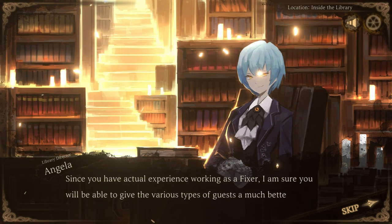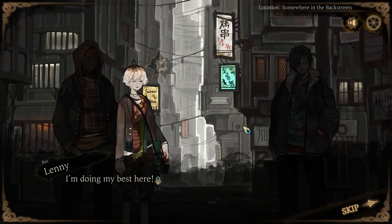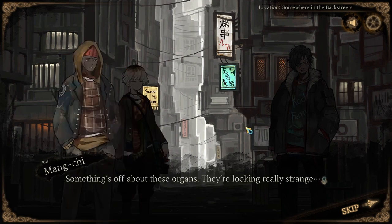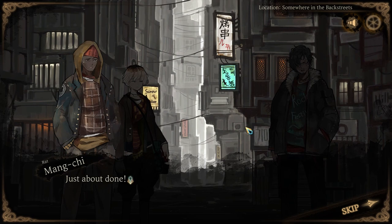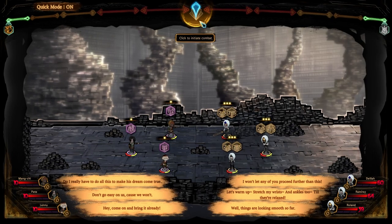Man, if only finding a job in real life was that easy. So you send out an invitation to the first group, called the Rats — a rightful trio of plucky thieves on mean streets who do all they can to survive, including even organ harvesting. A good addition to the staff of the library.